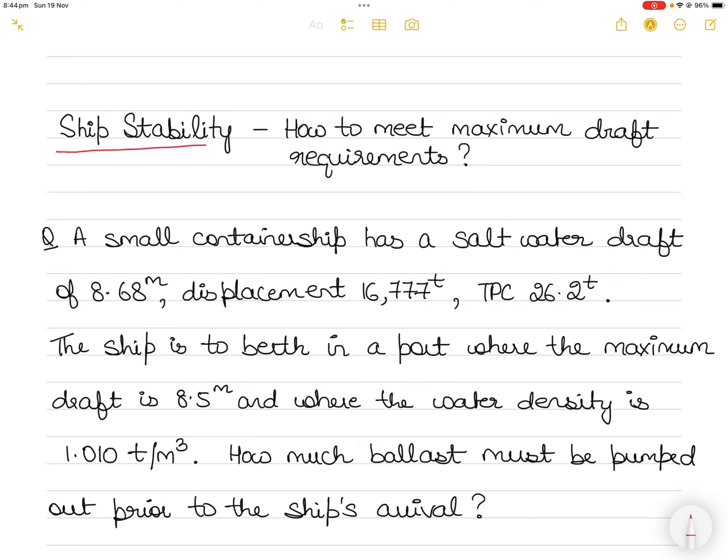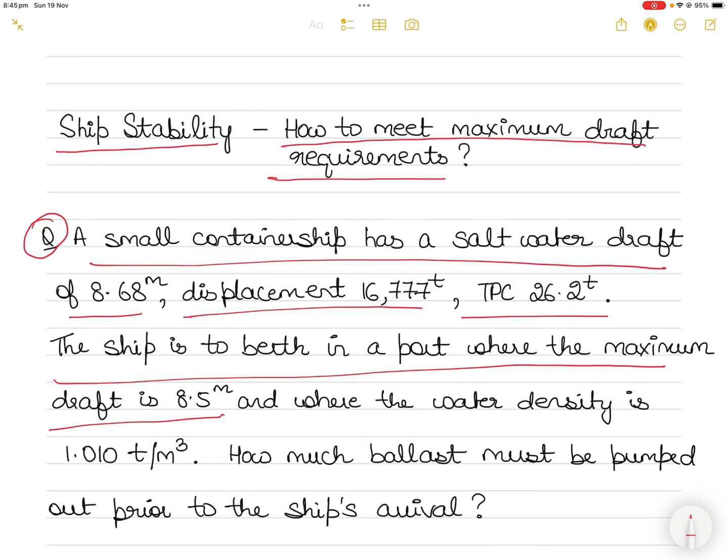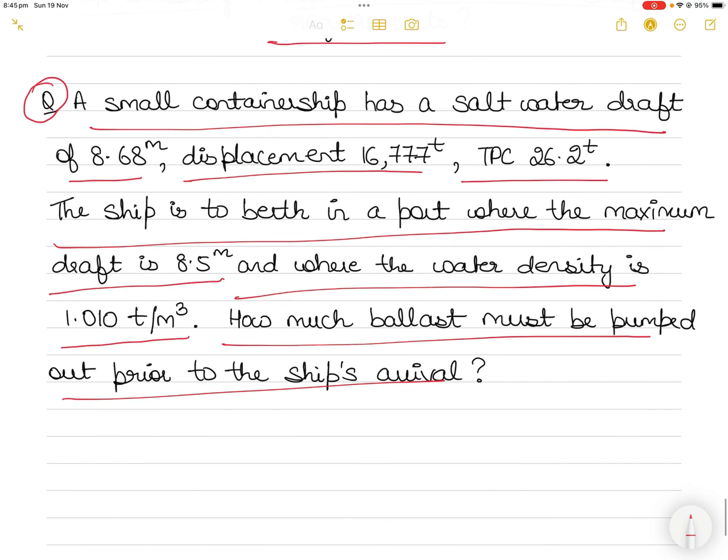In today's video on ship stability, you will understand how to meet maximum draft requirements — if a vessel has to maintain a draft, how do they do that if any kind of weight operations have taken off. A small container ship has a saltwater draft of 8.68 meters, a displacement of 16,777 tons, and TPC of 26.2 tons. The ship is to berth in a port where the maximum draft is 8.5 meters and the water density is 1.010 tons per cubic meter. How much ballast must be pumped out prior to the ship's arrival?